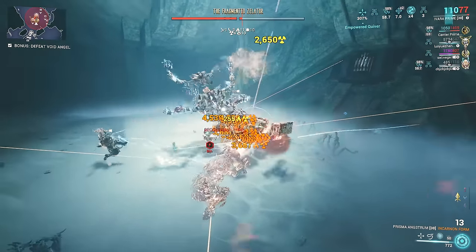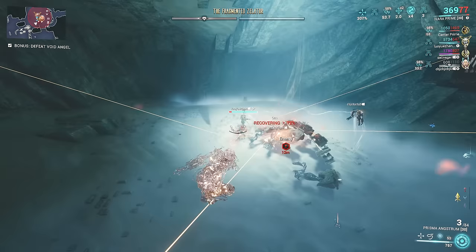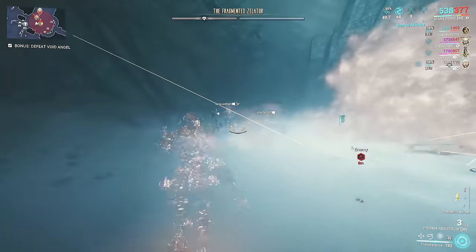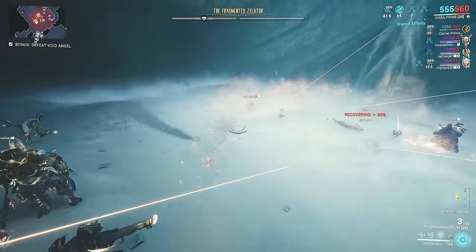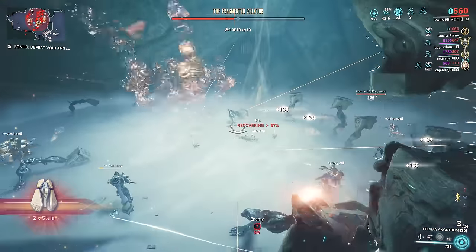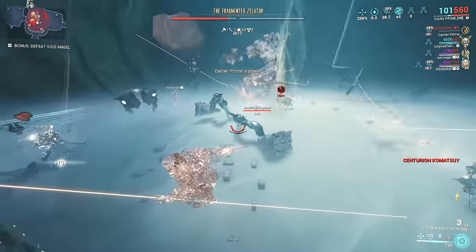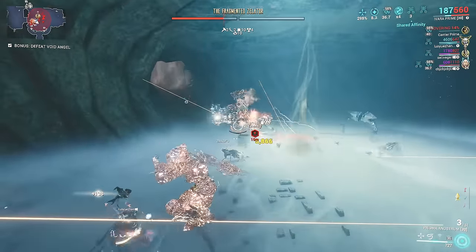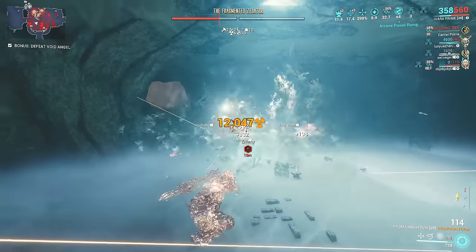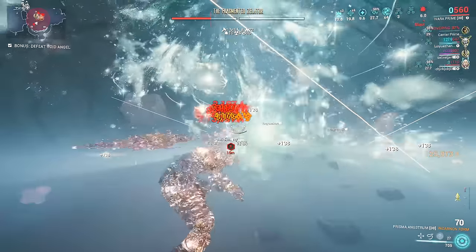You can also do this with other Warframes such as Dagath with her Grave Spirit ability. You must also know that damage attenuation excludes faction damage bonuses, including Rhino's Roar and the Incarnon weapons Felarx, Phalarx, and Laetum's 2000 damage on non-critical hits. Basically, Roar is the best damage boost against enemies with damage attenuation. If you are using a Laetum with a Devouring Attrition build, you will notice that you can shred not just the fragmented boss but also the Archons. My only problem with using Laetum in the fight is needing to aim for the weak spot of the fragmented boss to activate the Incarnon form.